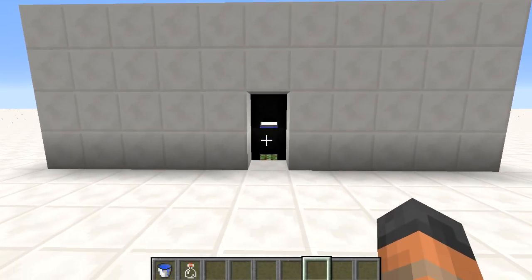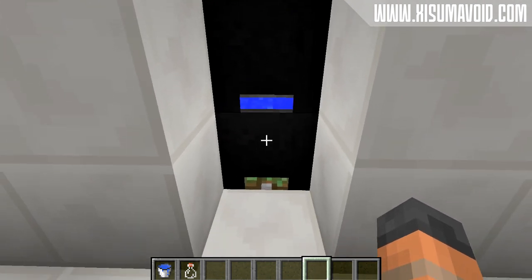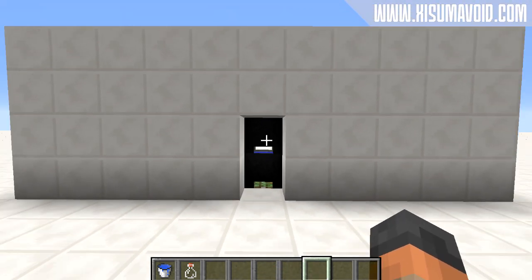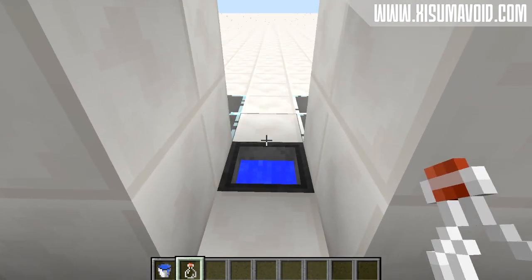Hello everybody and welcome back to another Minecraft tutorial. What I have for you this video is a door both made of and activated by cauldrons. If you have a bottle and a bucket of water you can open and close the door.